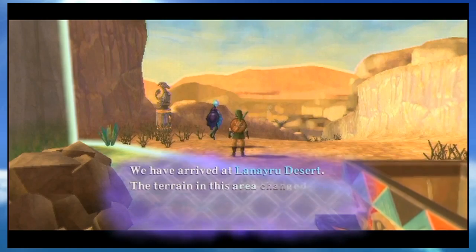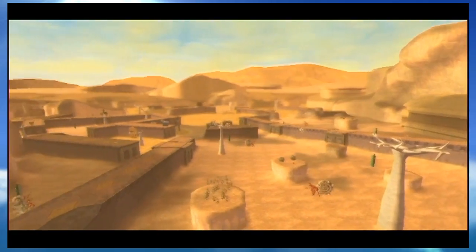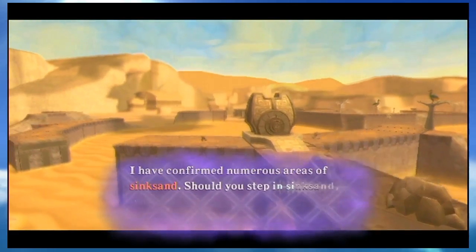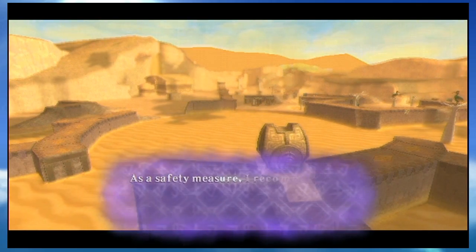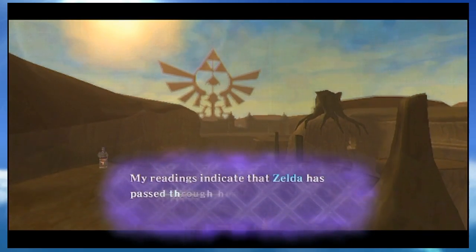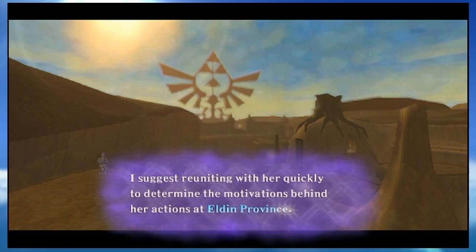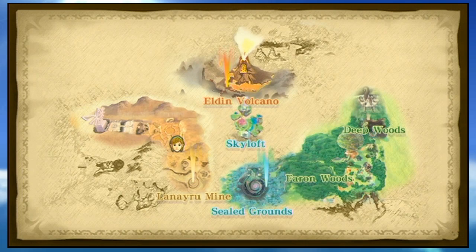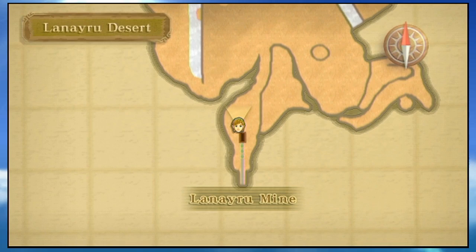Fi says Lanayru Desert has changed dramatically. So I guess this area experienced desertification — which is actually pretty interesting since it's something happening in the real world today. A lot of once-lush, very green areas with trees have been gradually drying up and desertifying. Like the Sahara desert — it's actually growing in size every year as more areas desertify and life just dries up due to lack of water.